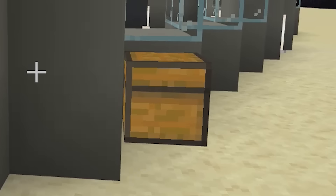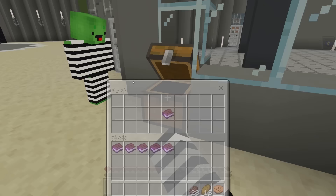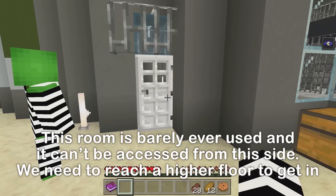A chest! Let's open it. It's a book: This door won't open no matter how hard you try! The new guy lost the key! We have no choice but to use the roundabout route! This must be the way! We have to find a way inside to get the key in there.